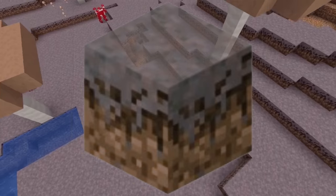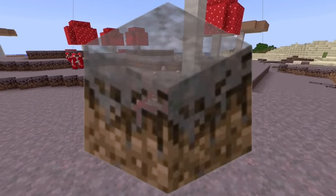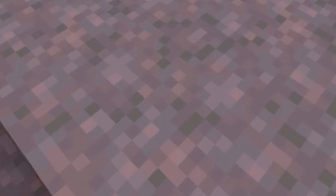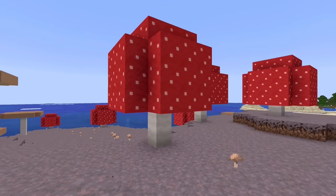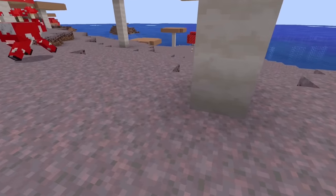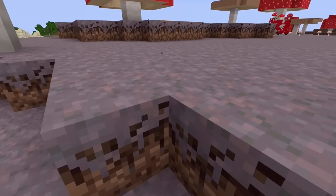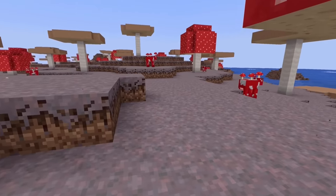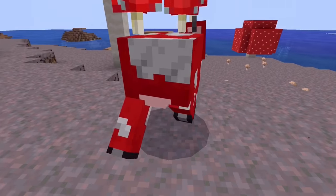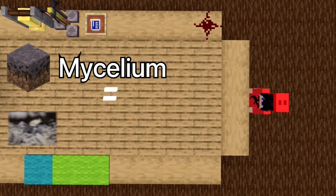Believe it or not, mycelium is actually a real life thing. Mycelium is, and I quote, vegetative parts of a fungus consisting of a network of fine white filaments, also known as hyphae. They are essentially the small roots of the fungus. The color of real life mycelium and Minecraft mycelium is fairly close. The fact that mycelium covers entire land masses in Minecraft mushroom biomes means that the roots of all of the mushrooms on the land cover the soil in mushroom roots, also called hyphae. When you step on Minecraft mycelium, you are standing on mushroom roots. So mycelium is in fact mycelium.